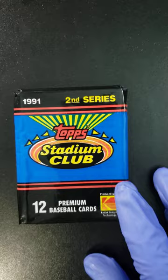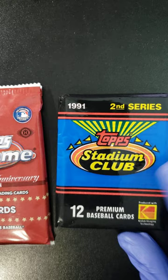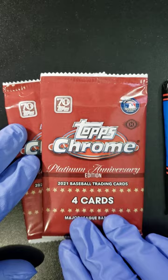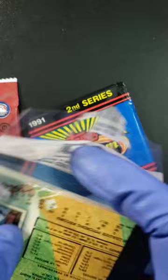Welcome back to Cracking Packs with Mr. Mocha, folks. This is a special video — a 30-year difference between cards. Cards made in 1991: Topps Stadium Club, second series, you get 12 cards per pack. And over here you got Topps Chrome Platinum Anniversary Edition from 2021 with only four cards per pack. So let's get cracking!